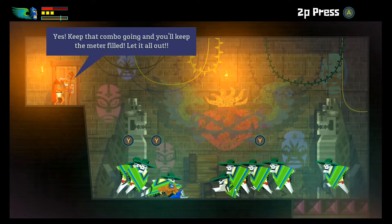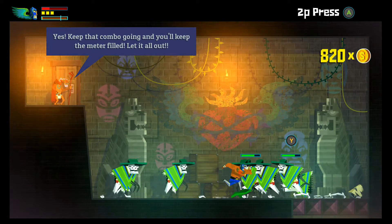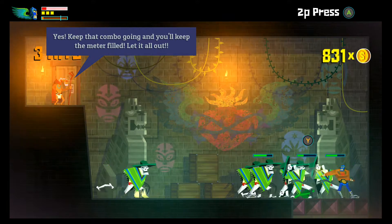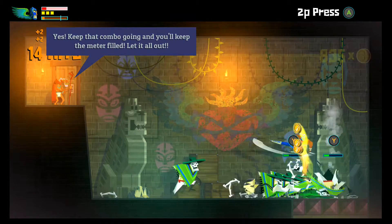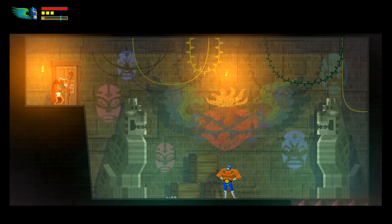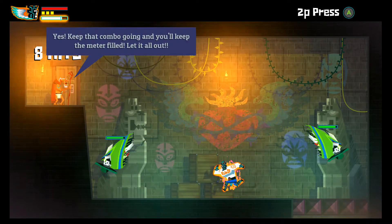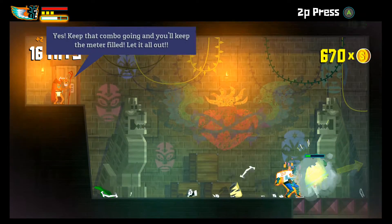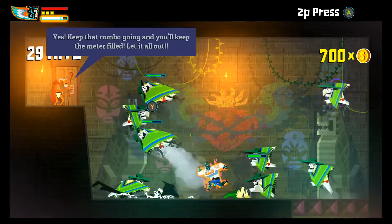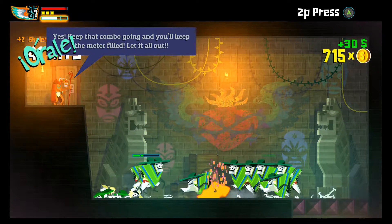That ties in with the whole luchador versus Juan theme — really cool. Let's perform some combos. X, X, A — yes! Can we get another combo? No, I died. Dammit! Okay, let's try that again. We'll get some combos done to keep this going for as long as possible.